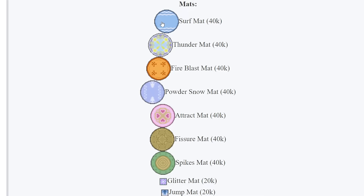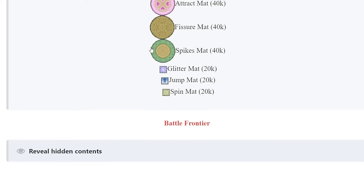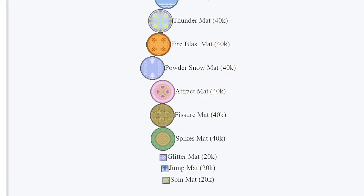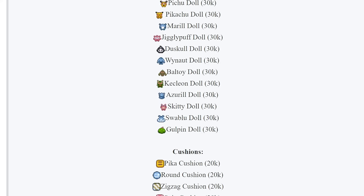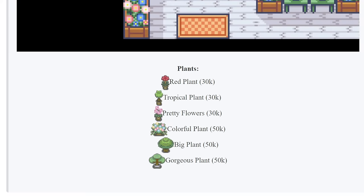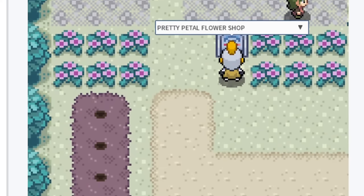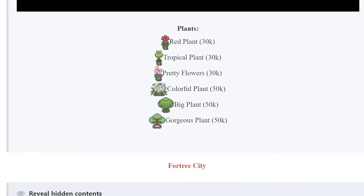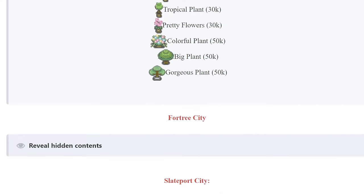Now we have the mats. I'm probably going to get a Surf mat - pretty basic but it works really well. Available mats include Surf, Thunder, Fire Blast, Powder Snow, Attract, Fish, Spikes, Glitter, Jump, and Spin mats. I believe these large mats can hold either the big Whalmer or three small Pokédolls, while the smaller ones can probably only hold one Pokédoll. The Pretty Petal Flower Shop has the Red Plant, Tropical Plant, Pretty Flowers, Colorful Plant, Big Plant, and Gorgeous Plant. I'm probably going to go pick up some of the Gorgeous Plants - those look really sick.